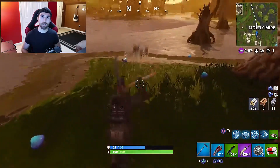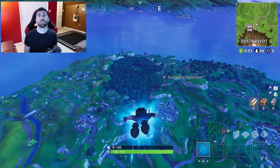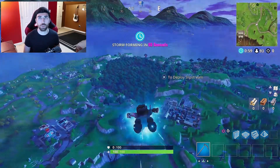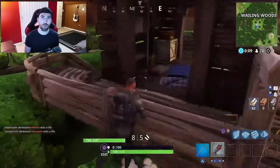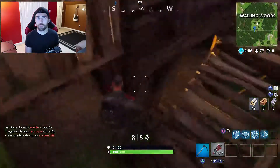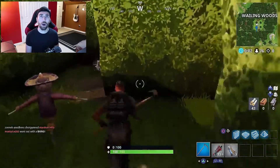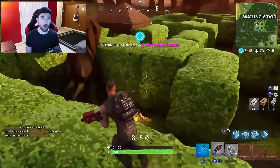Number two is Wailing Woods — for obvious reasons, you've got a ton of trees everywhere. Mining all the big bushes at the center of Wailing Woods can also give you a lot of material. It's out of the way, not a lot of people go there, so you can get a lot of materials super quick.